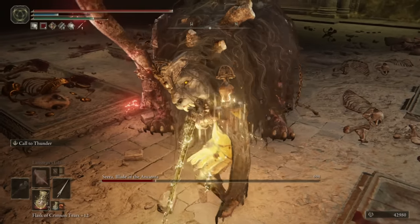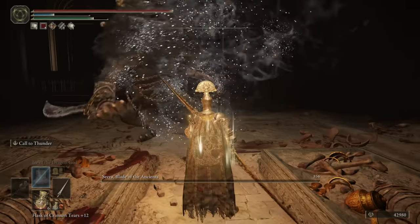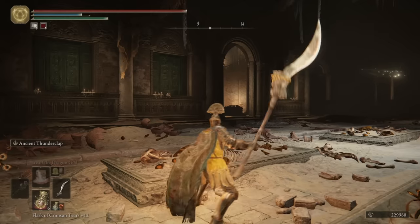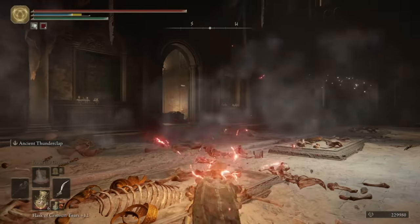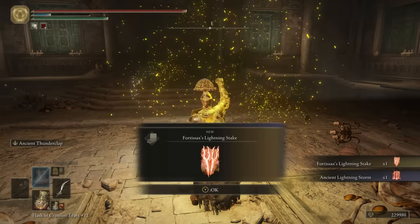So I had to do it the old fashioned way. Defeating him we get the last of the spell runes for the Dragon Cult, as well as a new weapon: a halberd with lightning affinity, as well as an Ash of War that basically turns us into a madman thrashing about. Hilarious, but effective.